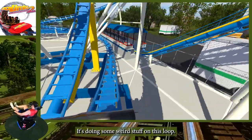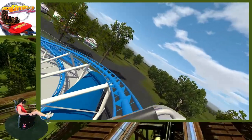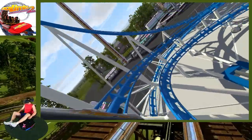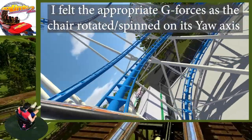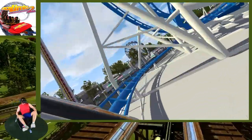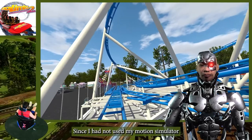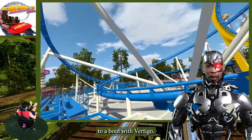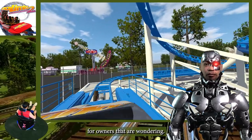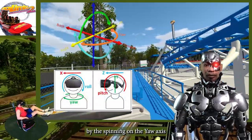It's doing some weird stuff on this loop. Okay, so far that feels as expected. This one does too. Wow. Since I had not used my motion simulator for several weeks due to a bout with vertigo, I lowered the power on the motion simulator to 45, for owners that are wondering. The result is the g-forces created by the spinning on the yaw axis were lower.